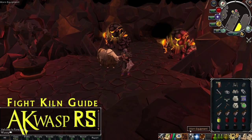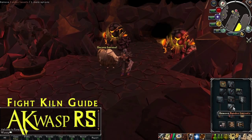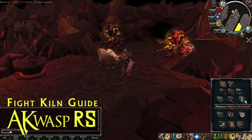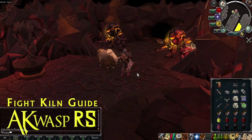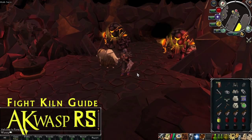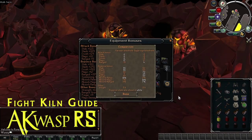I consider armor to be the body, the legs, and a shield. Let's start with the shield. Obviously if you have a Divine or Elysian shield those are good options, but even if you had them — and I don't assume you do since they're quite expensive — I'd still lean towards the Dungeoneering shields, not because they're free, but because of the offensive bonuses they provide. The two I'm recommending are the Farseer Kite Shield and the Eagle-Eyed Kite Shield. The Farseer is the Magic Shield, the Eagle-Eyed is the Range Shield. The third one would be the Chaotic Shield, but I don't find that useful enough to merit bringing.